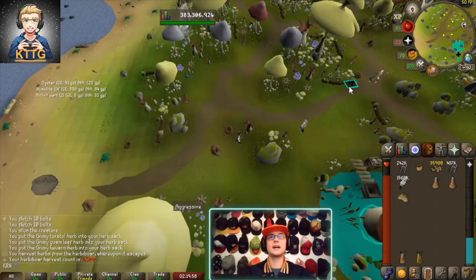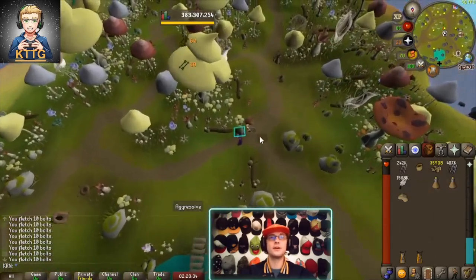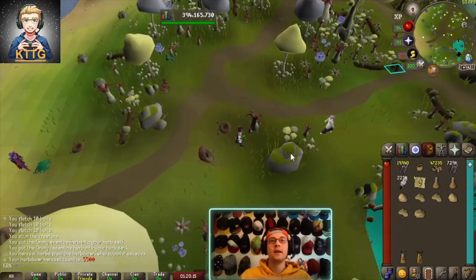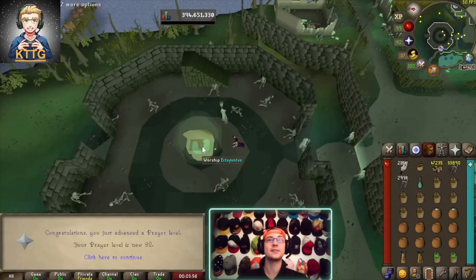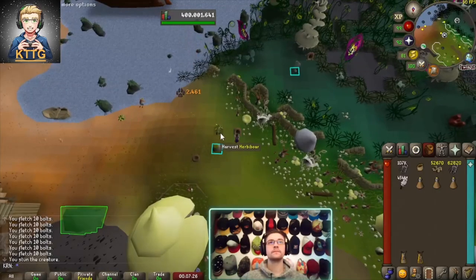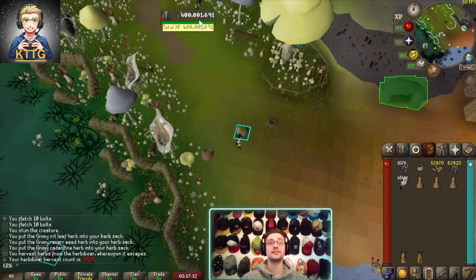4,500 kill count and sadly no Erby, so we're gonna keep going. 5,000 kill count — wubba lubba dub dub! 5,500 kill count at Herbivore and we gotta be closing in on Erby now. 92 prayer from our daily Ectofuntus run — that puts us at 2,245 total level. 400 mil total, that is a milestone!